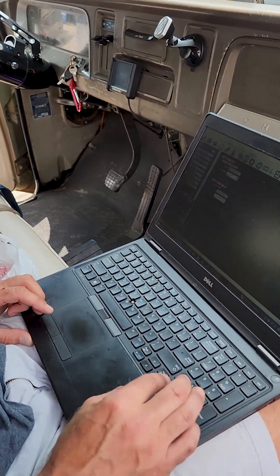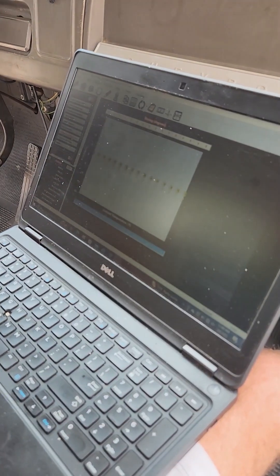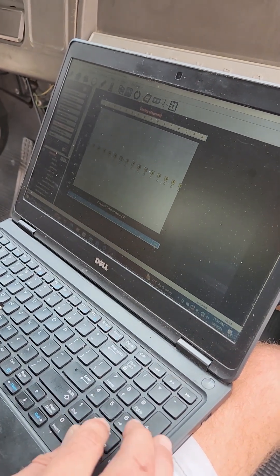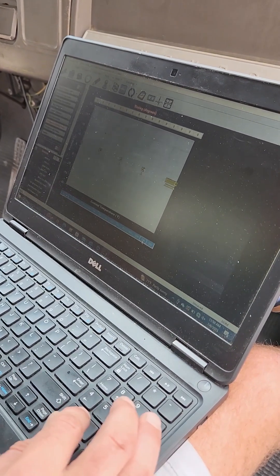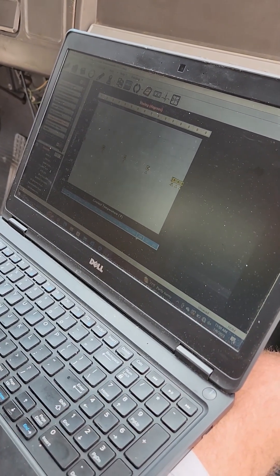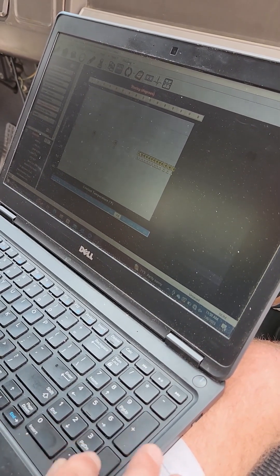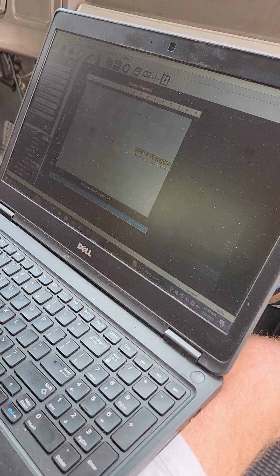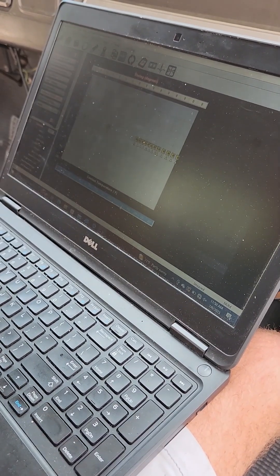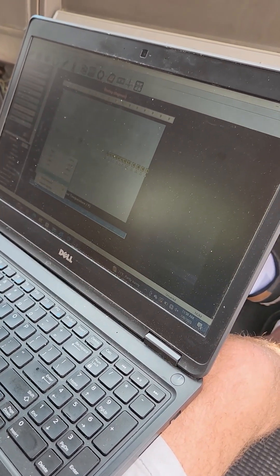I'll set the rev limiter to 6500 just to be safe. Here's where I'll save your engine — we'll put it at 260 coolant temp, 250, 240, 230, 220, and probably the coldest you'll ever run it, we'll say 10 degrees outside — actually it'll never be outside, you have heat.